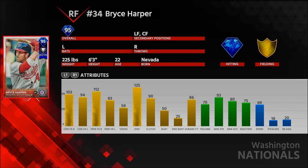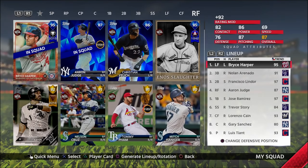103 and 94 for his contact. 112 and 83 for his power. 59 vision. I'm really hoping our opponent has a righty on the mound. We have Bryce Harper leading off in our lineup — 69 speed, 70 fielding — just so we can get as many at-bats as possible. I've heard nothing but good things about this card, so I'm hoping he can be a permanent addition to my team, or at least until I get some Immortals.